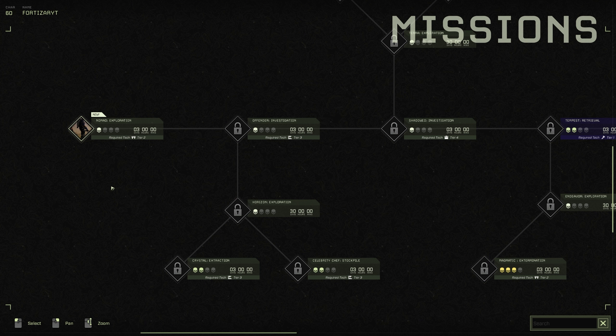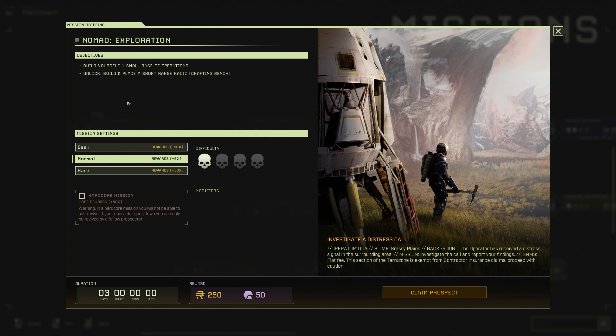The mission's called Nomad Exploration and you need a required technology level of tier 2 to access this mission. The requirements are: build yourself a small base of operations, unlock, build and place a short range radio at the crafting bench. If you play on normal mode you'll get a reward of 250 ren and 50 exotics, and you have three real life days to complete this mission.